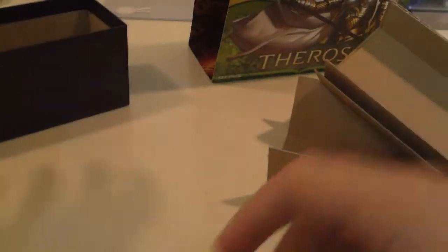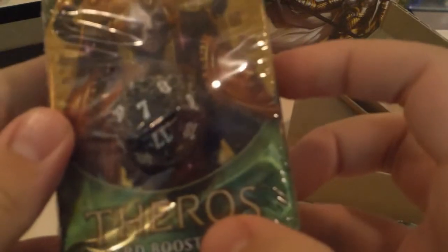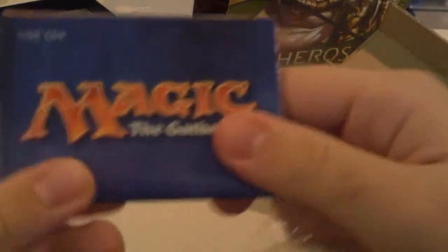We have two deck boxes, one with Elspeth, one with Xenagos. These are for a 60-card non-sleeved deck. We have some packs — five with the spin-down dial, which is another black die. It's another spin-down dial to help you keep track of your life total. And a little insert on how to play Magic: The Gathering.